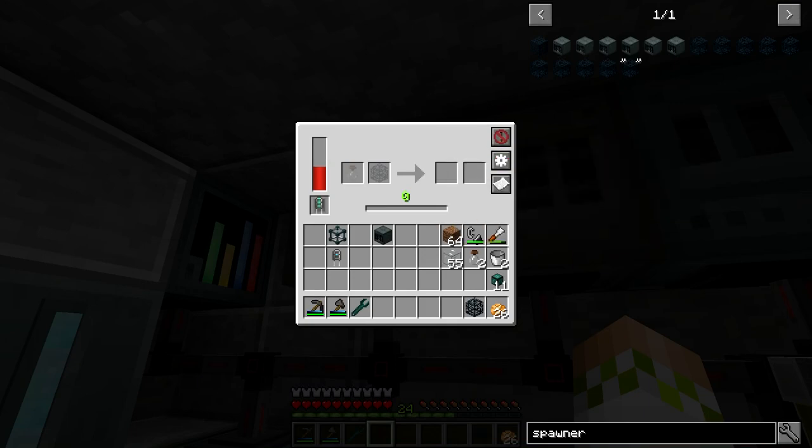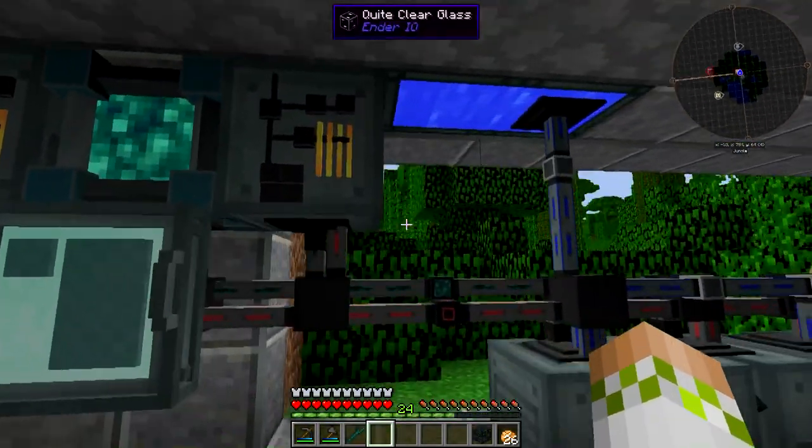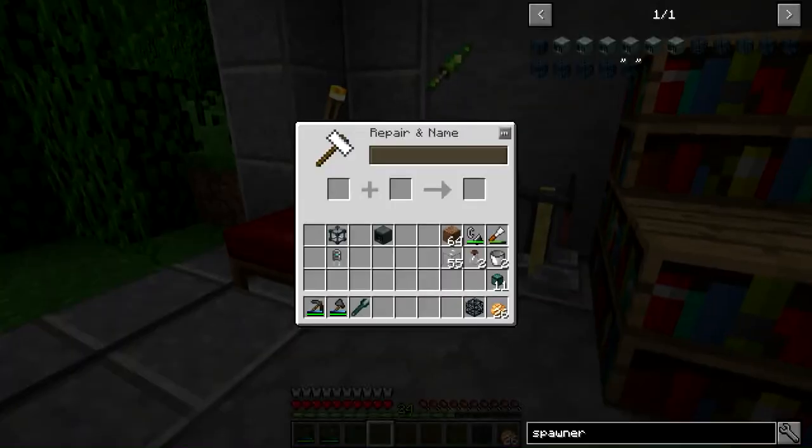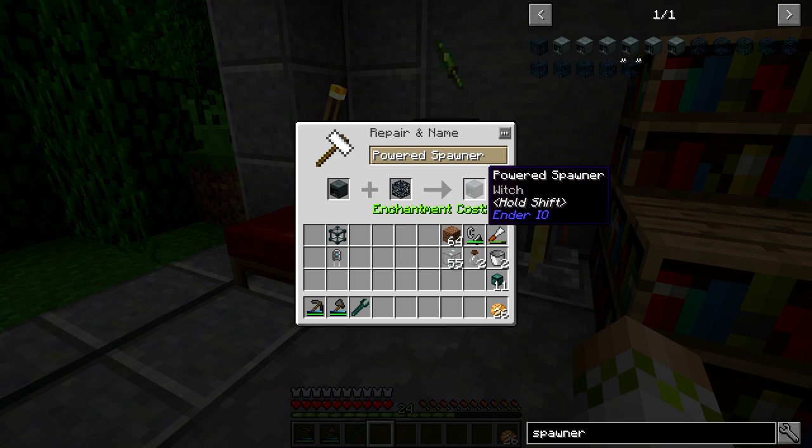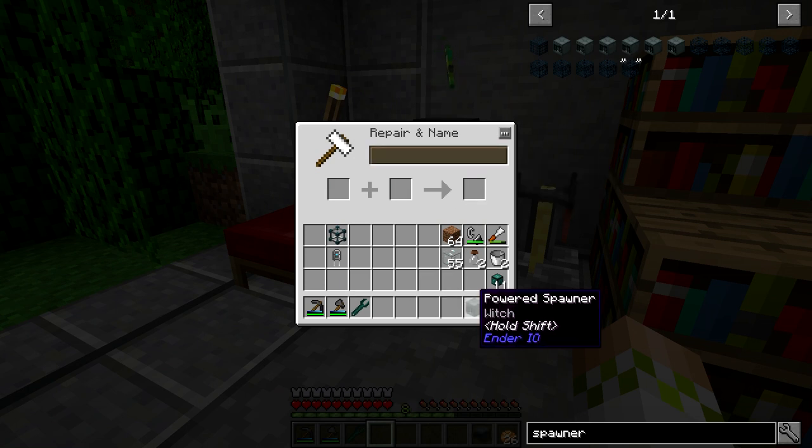We now have a broken spawner for a witch and an empty soul vial. Go to the anvil — it works with a dark steel anvil or a regular one. Put the powered spawner in, then the broken spawner, and it costs 16 levels. The powered spawner is now specified to witch. That's all you need to do, aside from providing power.